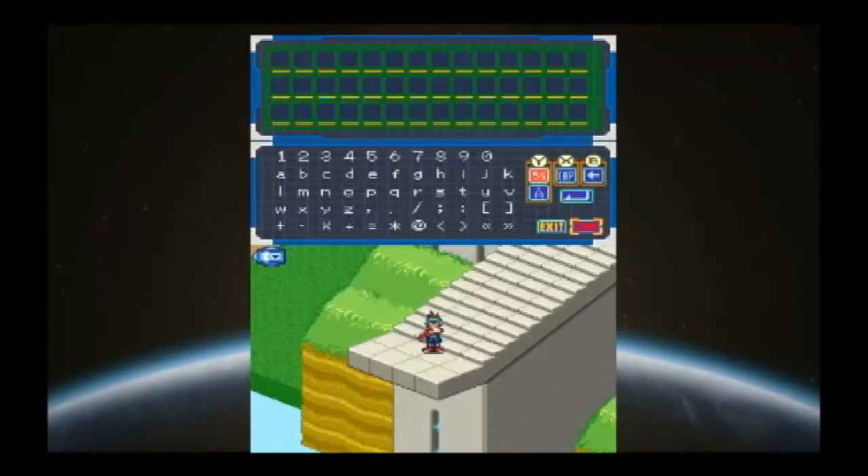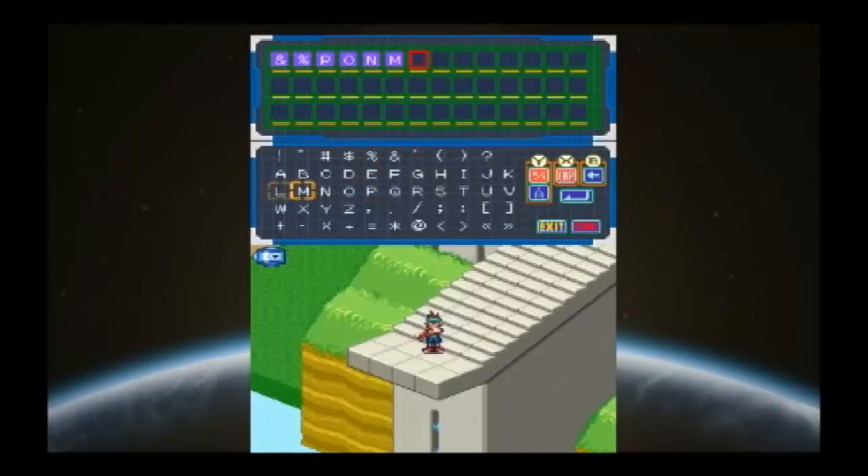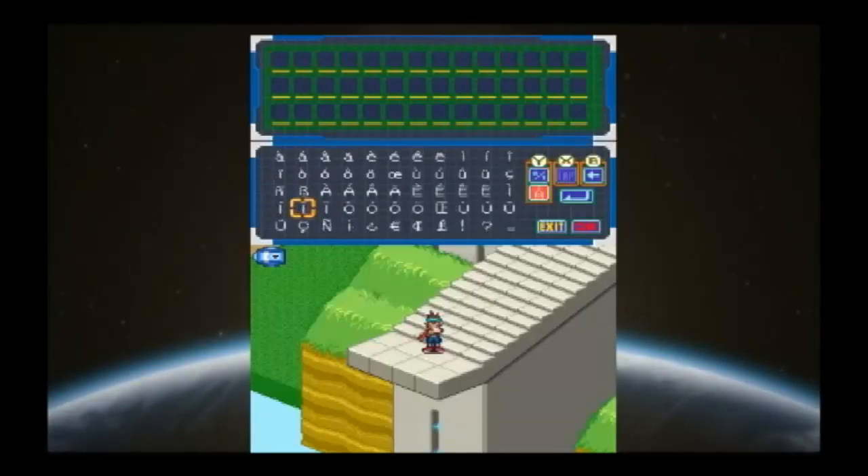I want to explain how to do editing. X is the shortcut for capitalization, so you can type in caps all you want. B is to delete, and Y is to search for special characters — like when you're writing in Spanish or a different language that uses those characters.